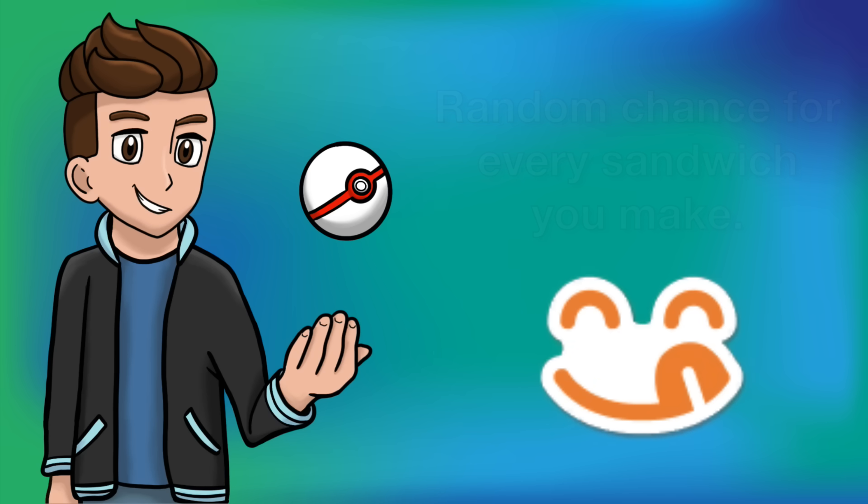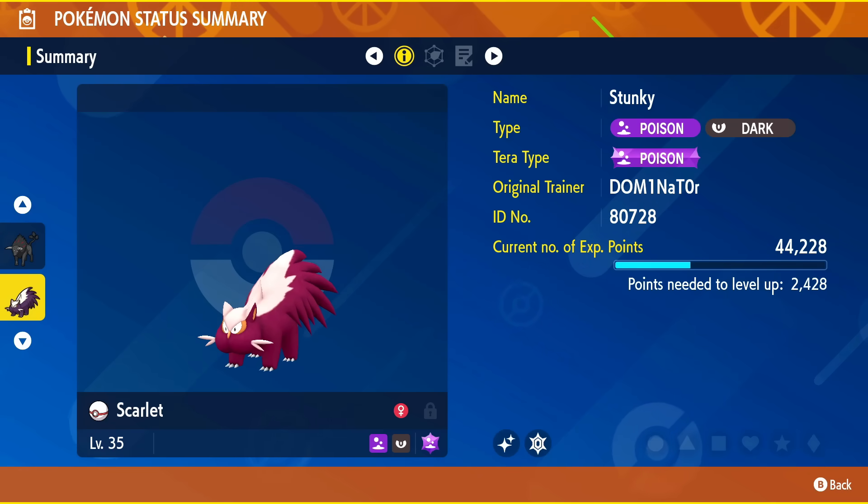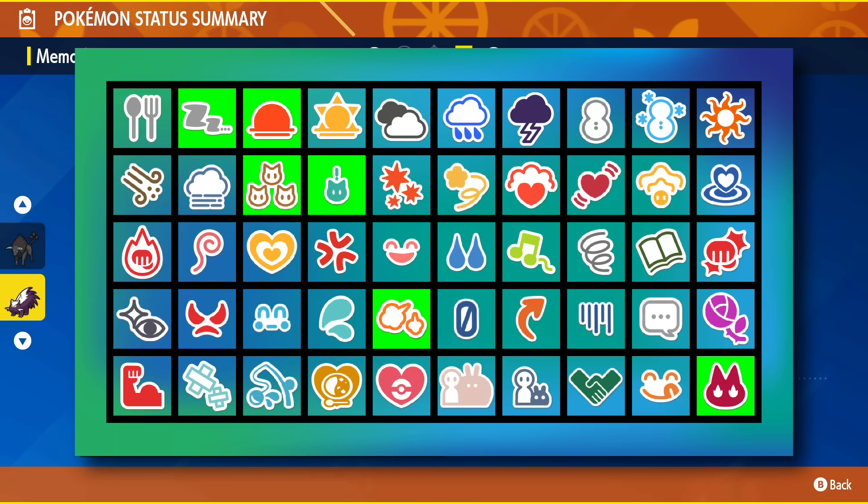The Gorman mark is randomly obtained on Pokémon after making a sandwich with them at a picnic. I got really lucky — after only one or two sandwiches, I got the Gorman mark on my shiny Stunky from Pokémon Scarlet, which is really cool. So we can already check that one off the list.